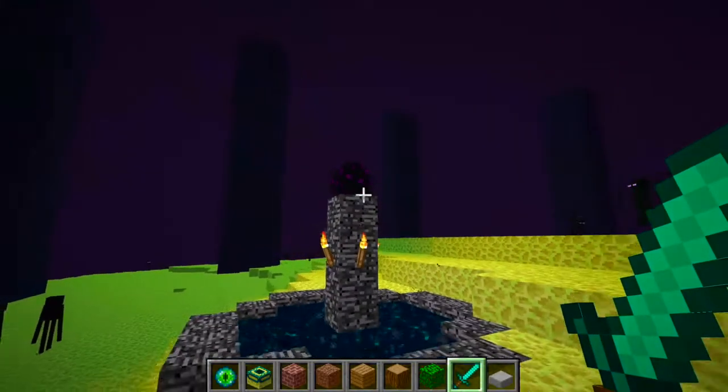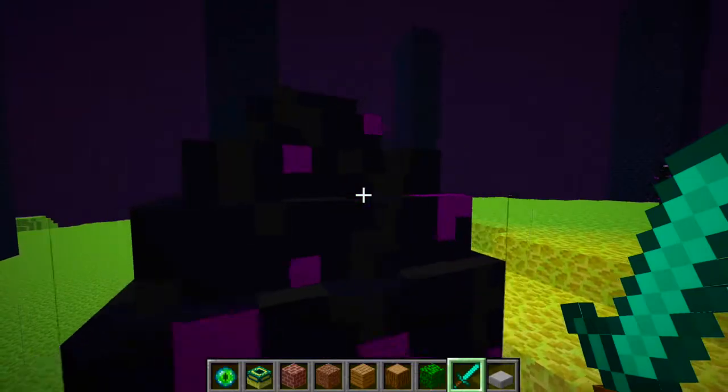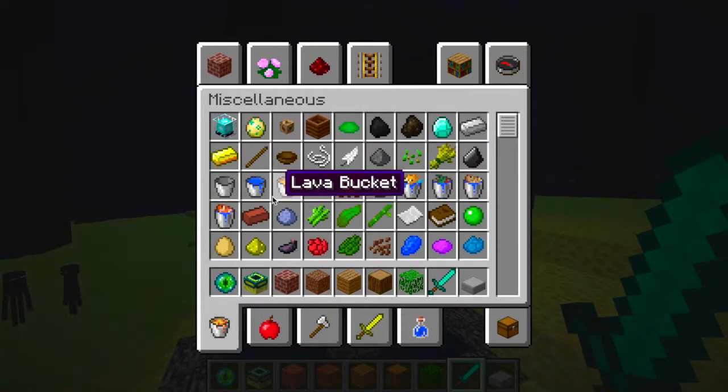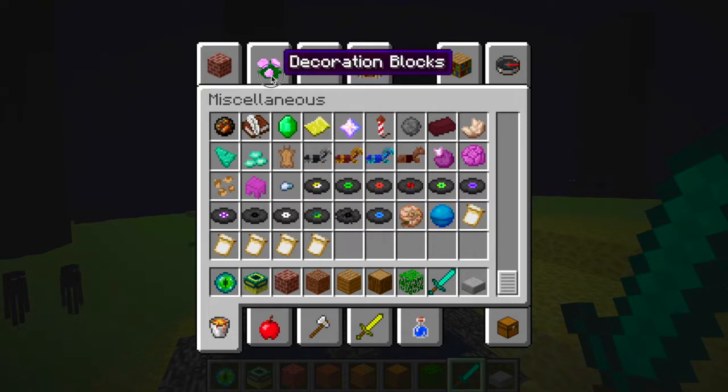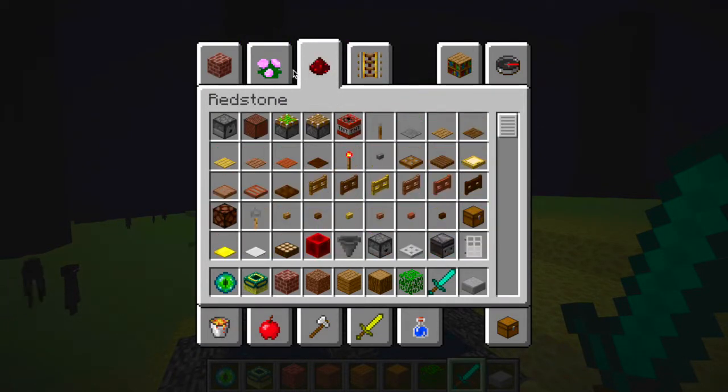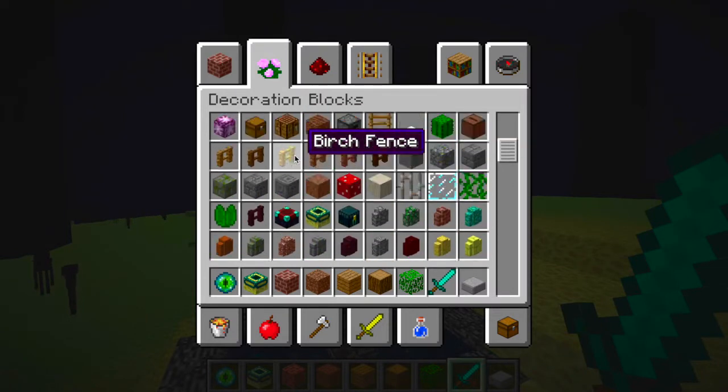Now that we have defeated the dragon, we leave the dragon egg on top of here. And so it will respawn the Ender Dragon, and you have a second chance to fight it. So let me just get out the ender crystals.